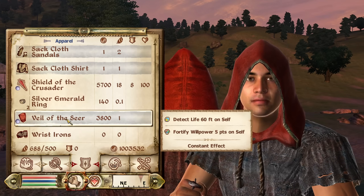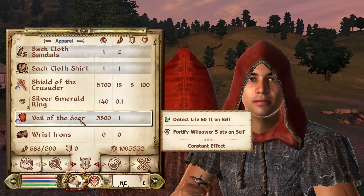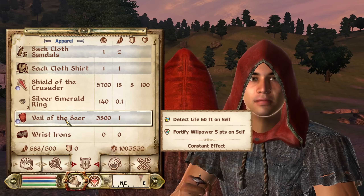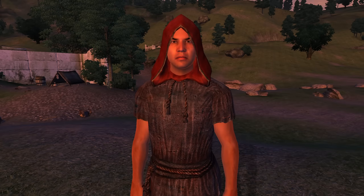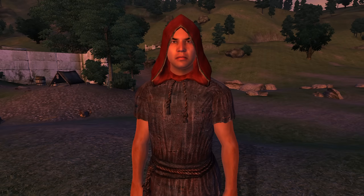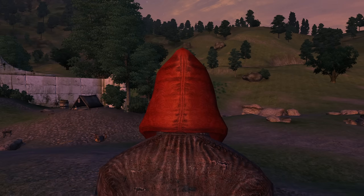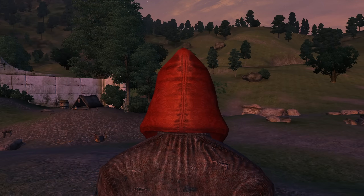Then we have the Veil of the Seer. The Veil of the Seer was meant to be bought from Edgar Vautrine at Edgar's Discount Spells. However, no bartering option is available so it can only be acquired through the unofficial Oblivion patch or through console commands. It is classified as a hood and has the enchantments of Detect Life for 60 feet and Fortify Willpower for 5 points. It has no armor rating and a value of 3,800 gold.